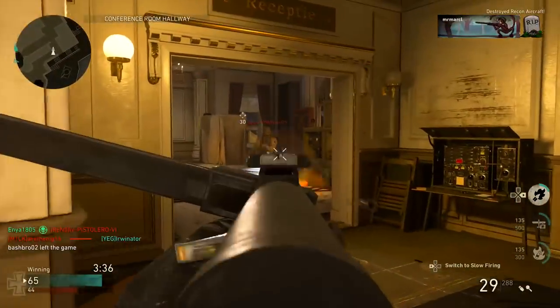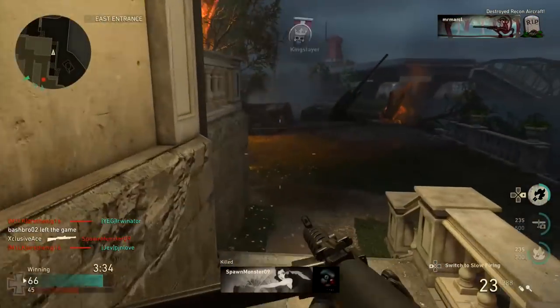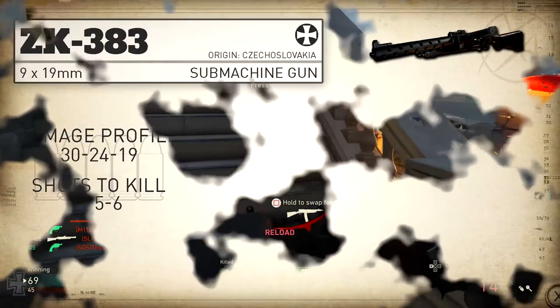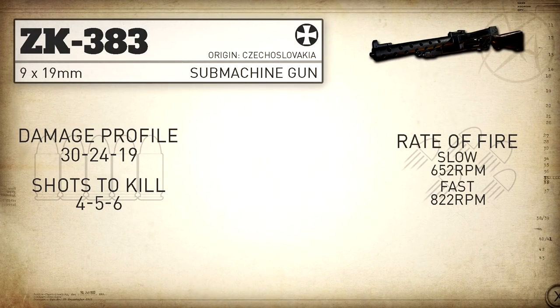As for rate of fire, in case you haven't played with this SMG yet, we actually have two different rates of fire. In slow mode we get a rate of fire of 652 rounds per minute, which is identical to the Type 100 in the game currently. In fast mode we get a rate of fire of 822 rounds per minute, which is just a little bit faster than the Orso — the Orso being the most comparable SMG here.